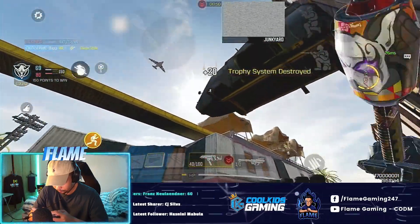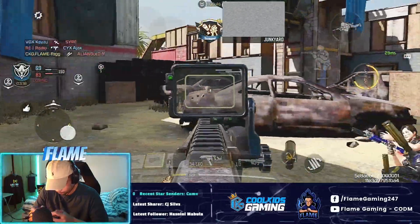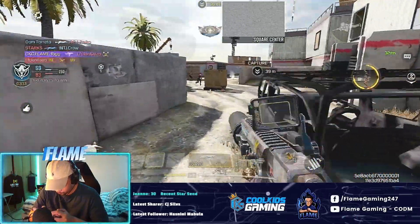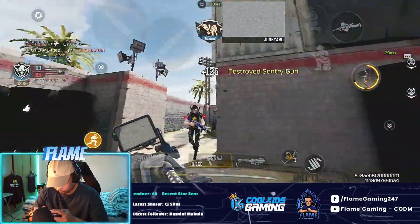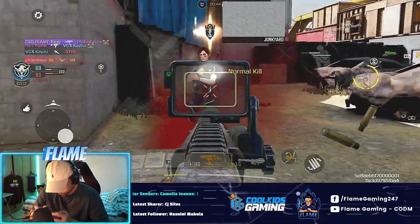Another technique in close-range gunfights is using gyroscope — this is where you tilt your phone side to side or up and down to move your aim. Personally, I use gyroscope especially in close-range gunfights to have micro adjustments to my aim. As you can see in this example, I tilted my phone to the left in order to catch the opponent and thus getting the frag.